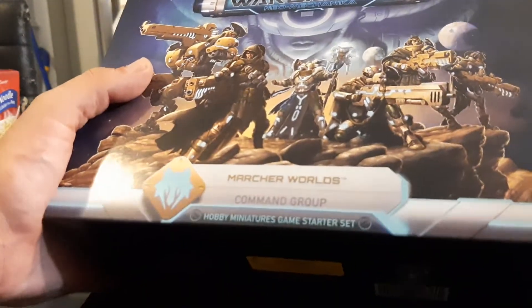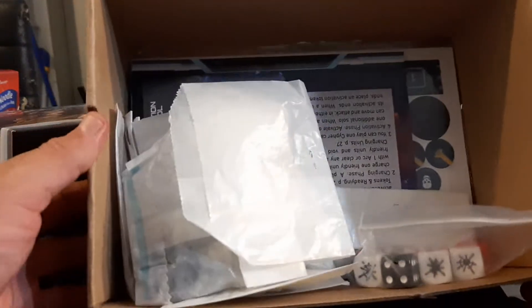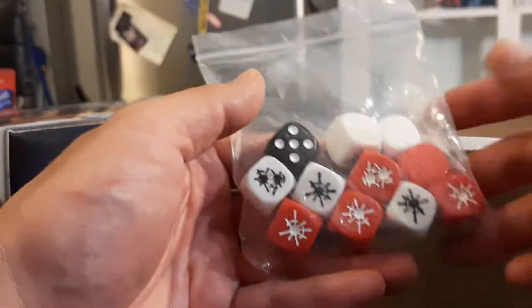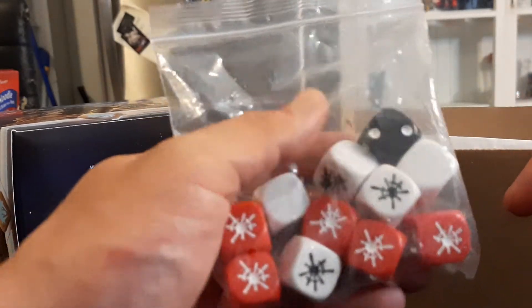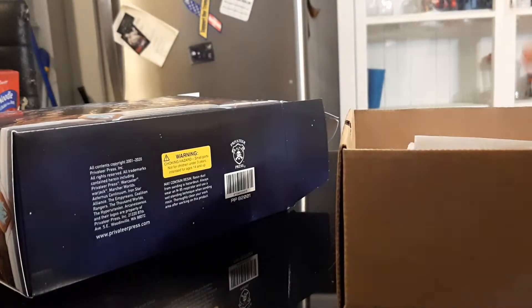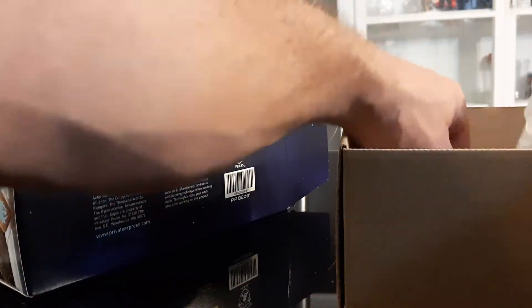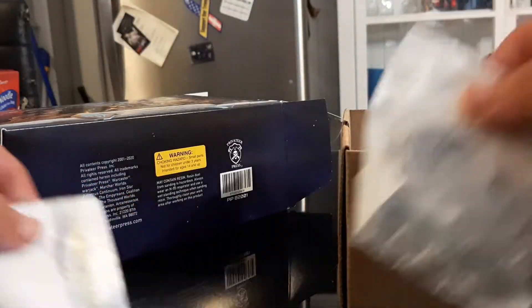Now let's pull this out. This is what the inside of the box looks like. Here's the dice — I believe these are either the Monster Apocalypse dice or the dice for Riot Quest, I'm not sure. All the miniatures are bagged up in these nice little bags, we'll look at them later.